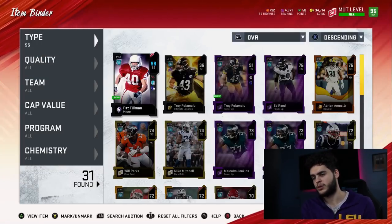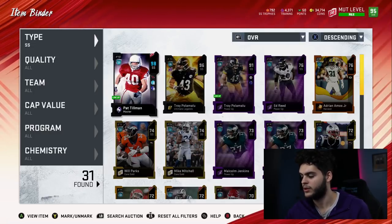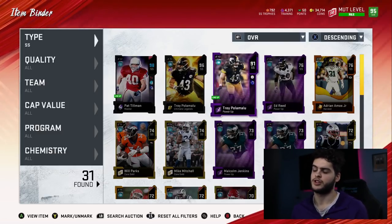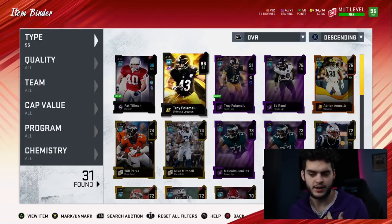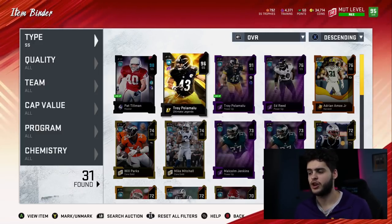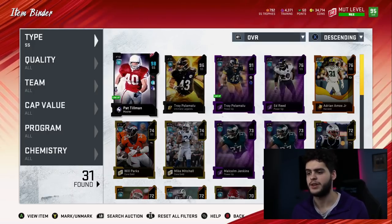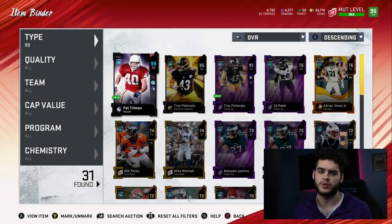At strong safety, we have Pat Tillman and Troy Polamalu. Troy Polamalu is really a 99 overall but he's currently powered down because I took his power pass off to put on another player I was doing gameplay with. Once I'm done with that, I'm gonna toss it back on him. So he's a 99 overall on my team — in the thumbnail he'll be 99, but here he only shows up as a 96. I have Pat Tillman as a backup who comes in a lot on different schemes and formations.